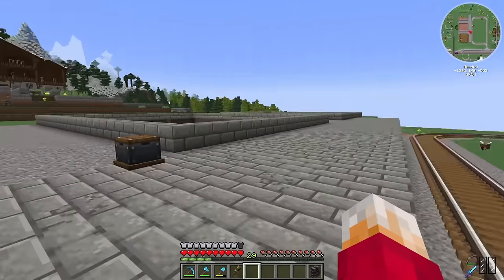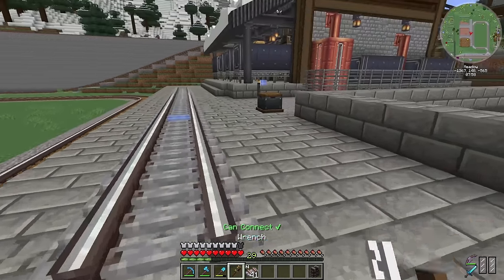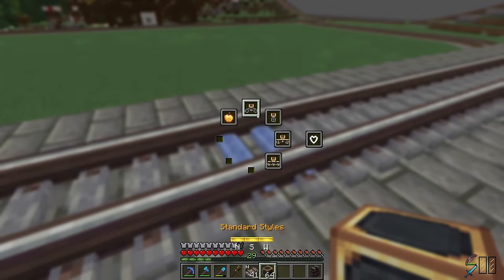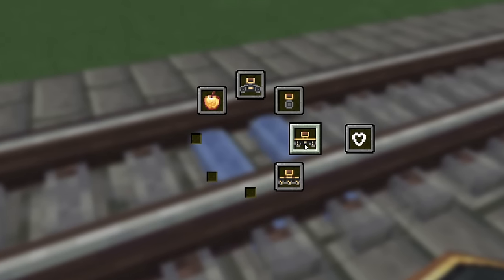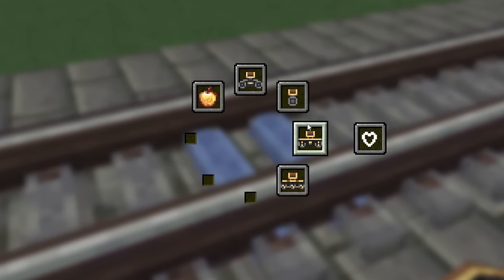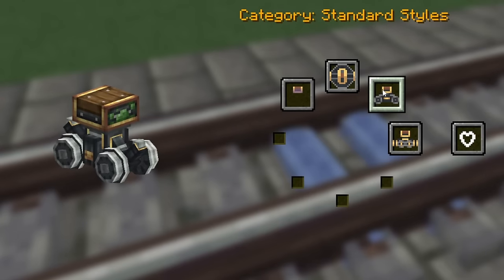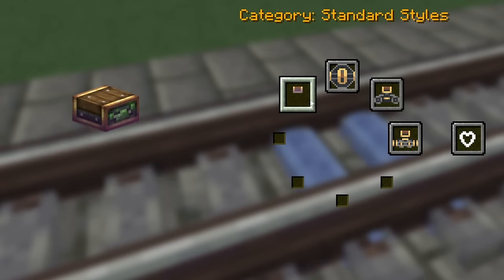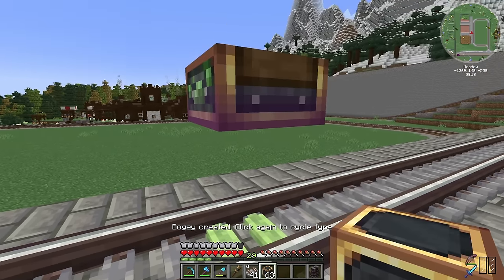I'm going to place down an incredibly temporary track and throw down a station so we can get this thing built, then figure out which bogies work best for a forklift truck. We have all sorts of different bogies available — only some for narrow gauge track — and I don't think the standard ones will work. However, the invisible bogie should work.